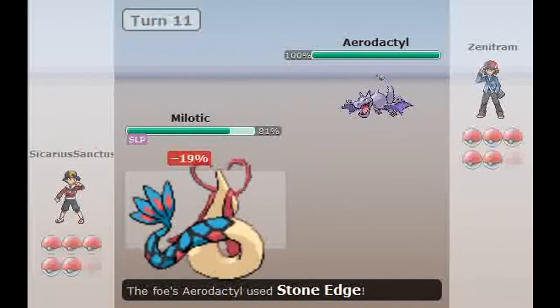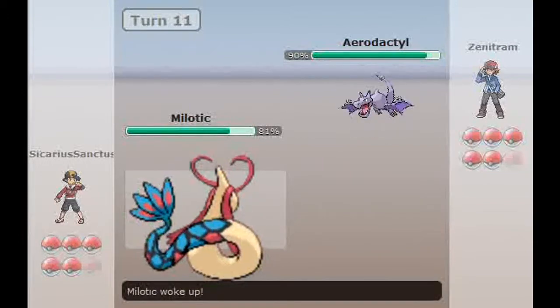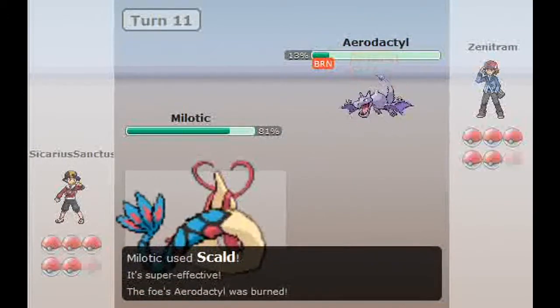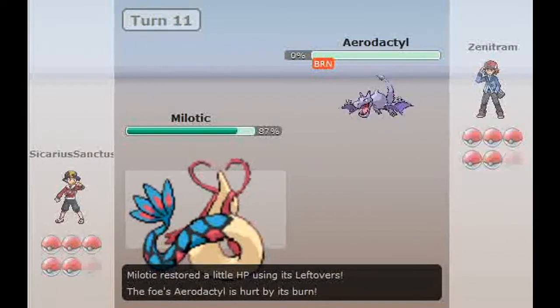In comes Aerodactyl. He goes for Stone Edge. I wake up and go for the Scald. It doesn't quite take him down, but I get the Burn, which is nice. And he's going to go down to that Burn.